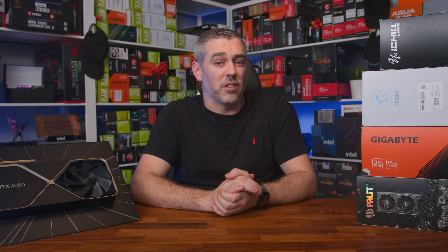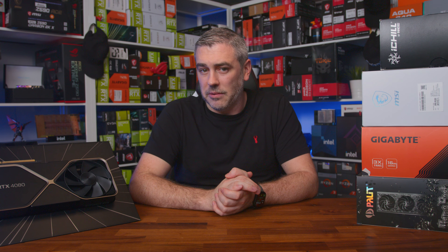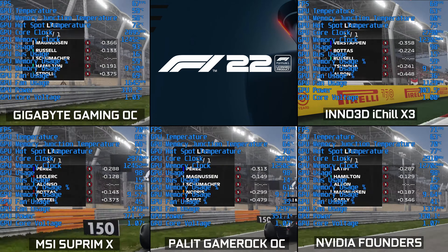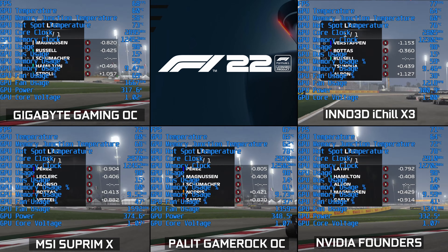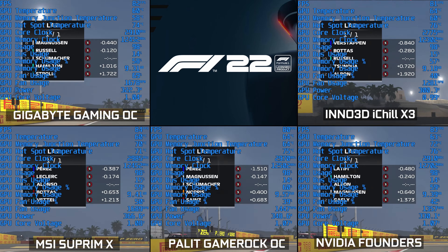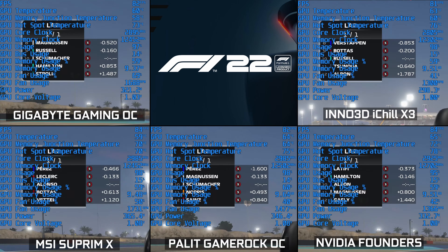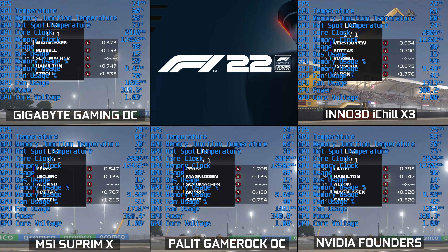Looking at cooling performance on each model after an hour loop of F1 22: the MSI SuprimX comes in with the coolest GPU and hotspot temperatures at 60°C and 71°C respectively. The Inno3D came in at the hottest, but still within safe parameters. For memory temperature, the Inno3D and FE both hit 60°C, while the Gigabyte stole the show at 58°C max. However, the Gigabyte card saw fans spin up to just over 1,700 RPM, while the FE was lowest at just over 1,300 RPM. On audible noise, the MSI came in best at 40dB, followed by Inno3D and Palit at 42dB, the Nvidia FE at 43dB, and the Gigabyte Gaming OC the loudest at 49dB.